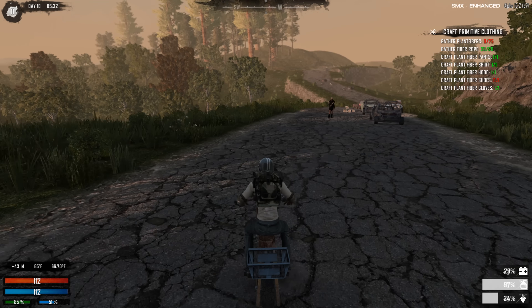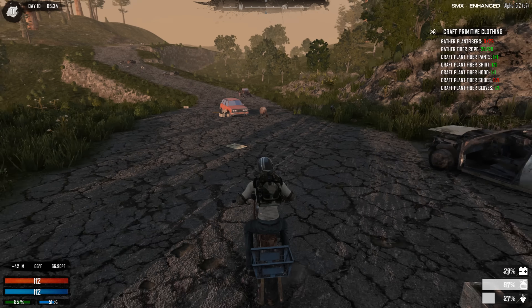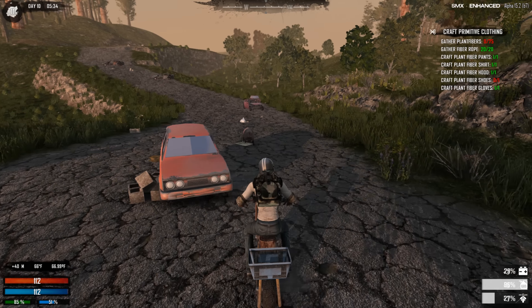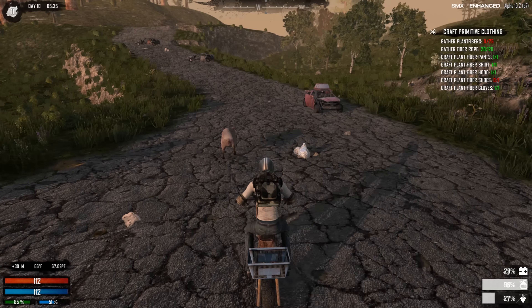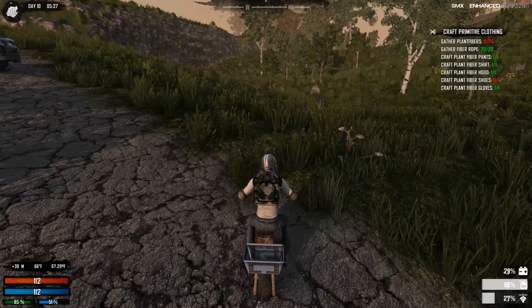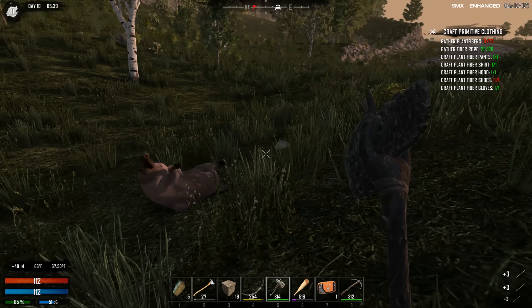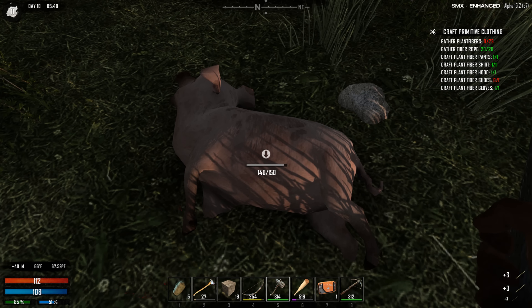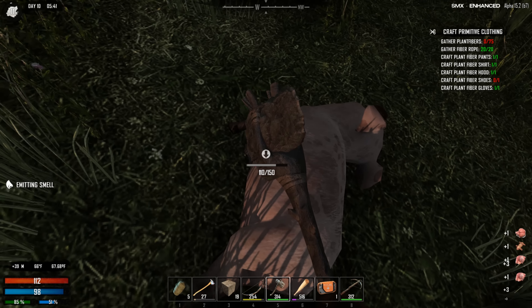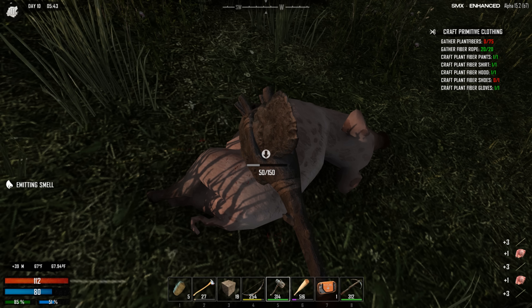Oh, here's a pig! The great thing about this is I can go hunting very easily now. Come here pig — if I can catch up to them. Man, if I could find a bear I'd be laughing. I did find a bear but it was a damn zombie bear, I was so disappointed. Alright, let's get the meat off this guy — we definitely need it. I love roadkill hunting, it's the best. I shouldn't have any problem with meat anymore.